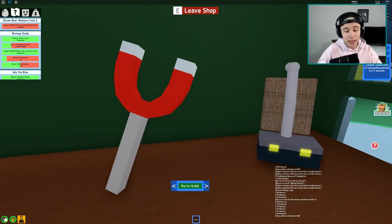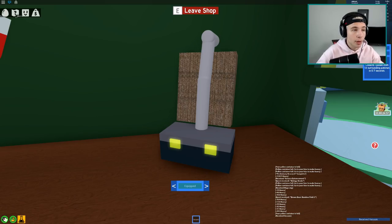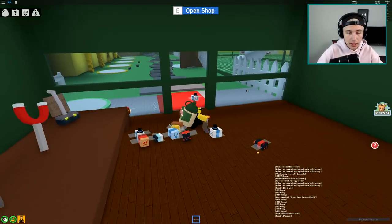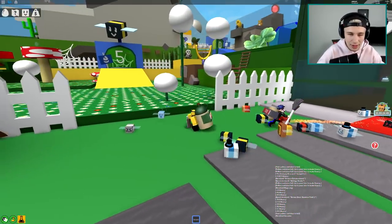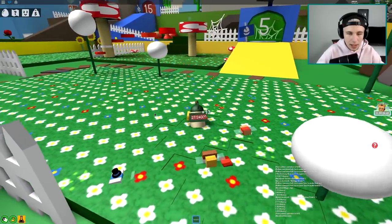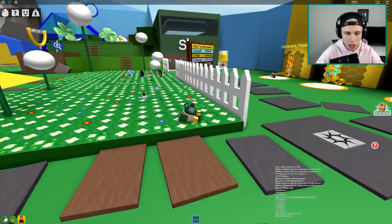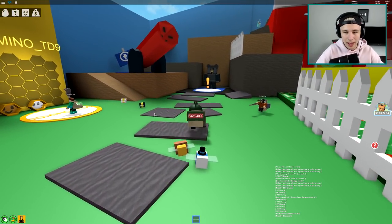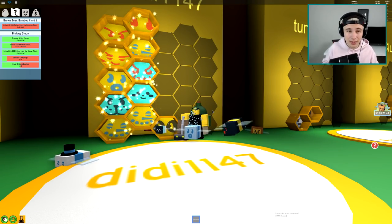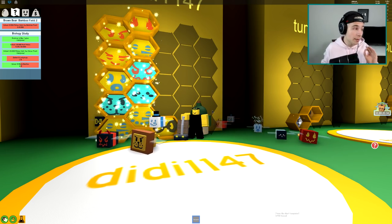Hello shop - we've got enough money to buy the last tool here, which is the vacuum. We've got everything else and now we're gonna get the vacuum for 18,000. This shop is officially done! We only have to worry about the other shop in the other area. We got a vacuum - I love how I look pro with my vacuum and this giant container on my back. The bees are the main way to collect in this game, the vacuum doesn't really do too much, but I love it.